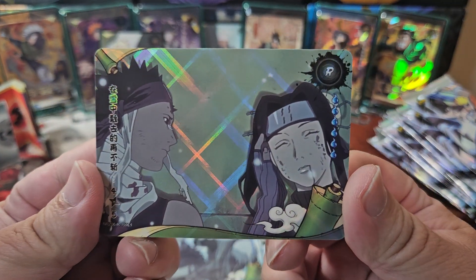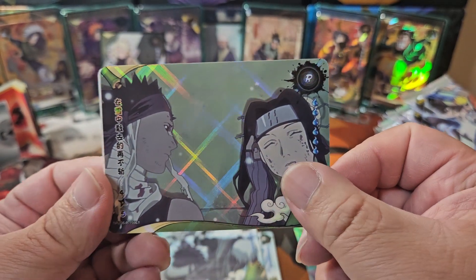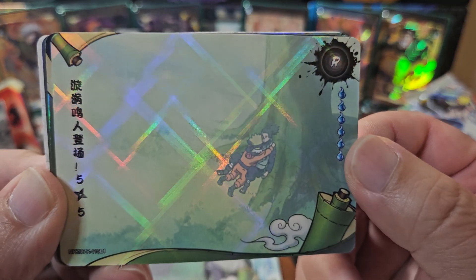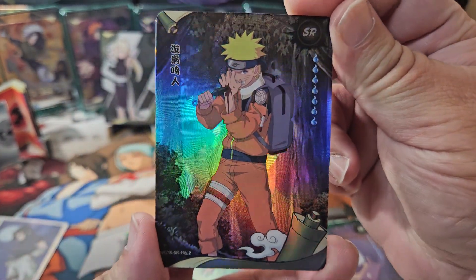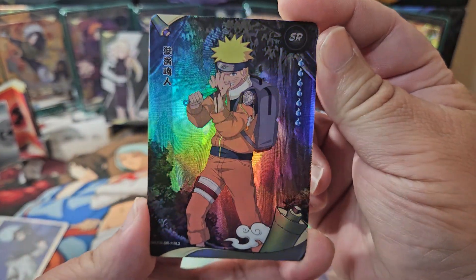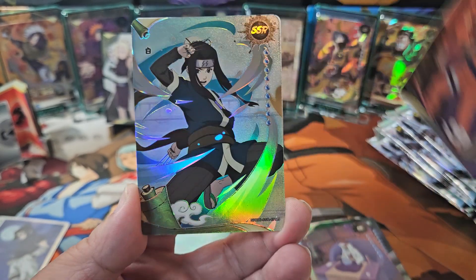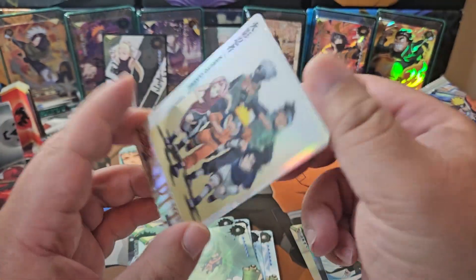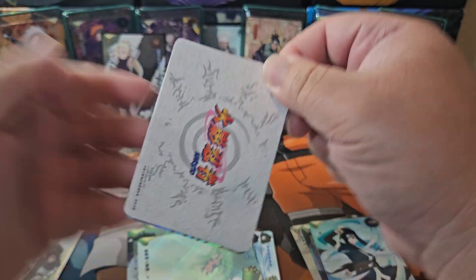Very nice PTR card. We got Naruto and Iruka Sensei. And then we have Naruto — he did this to get out of the fear from the killing intent. Very nice SSR of Haku. I mean, that wasn't necessarily a dud pack because the SSRs you can consider them a hit, you know? But they're not the crazy hits.